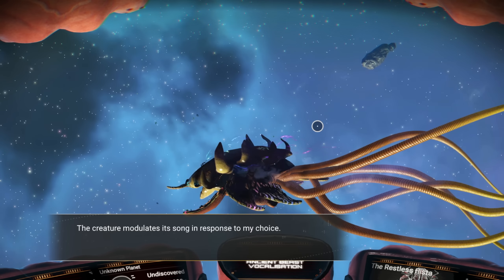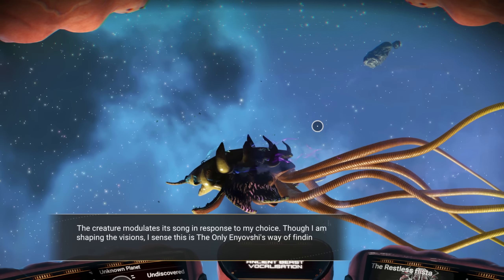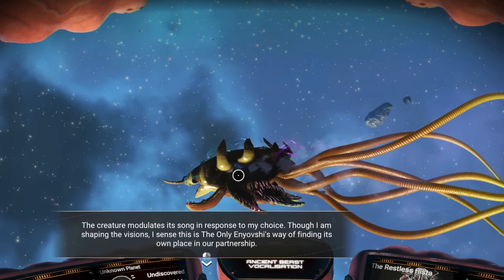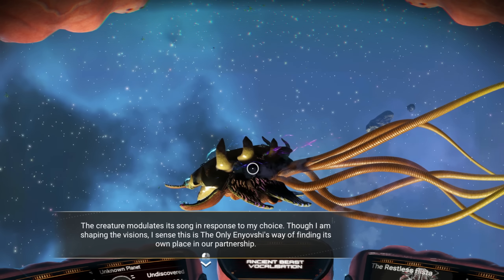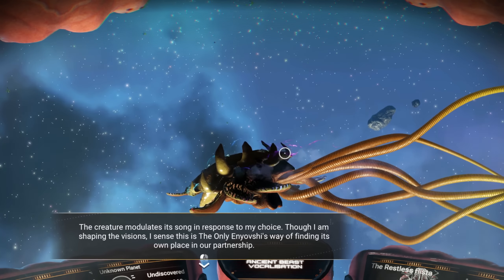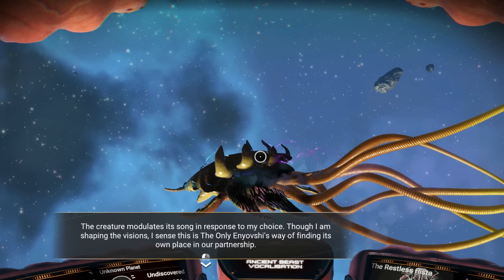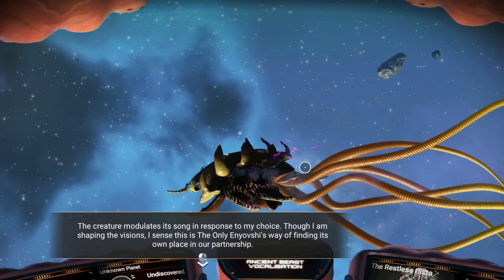I ran through about a hundred frigate missions because there's an item you unlock from doing these random frigate missions called the Dream Aerial. When you successfully complete a mission, you have a chance to get one. I spent probably five or six hours doing that - going offline mode and changing the clock so expeditions finish faster - and I never got one.